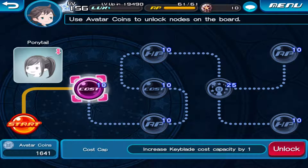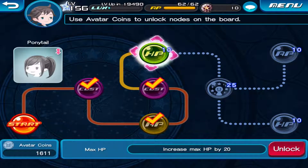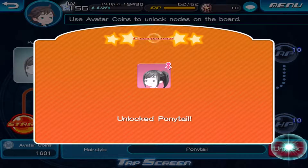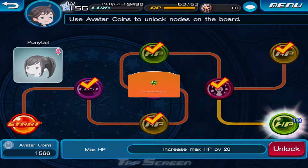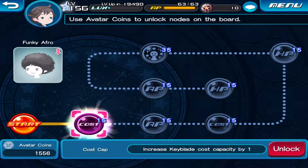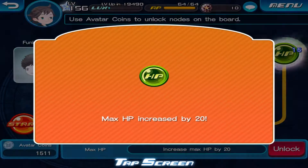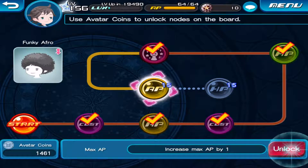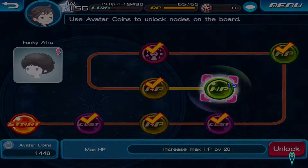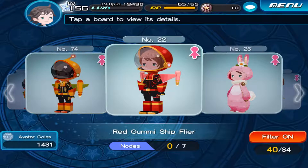I just want to go ahead and focus on the HP and the cost and the AP, so why not? We've got enough to go ahead and unlock a good number of them. Because luckily we are in the middle of 0 AP, but that's only got about two more days on it as of this recording. But still, it is a good idea to just go ahead and have everything unlocked.